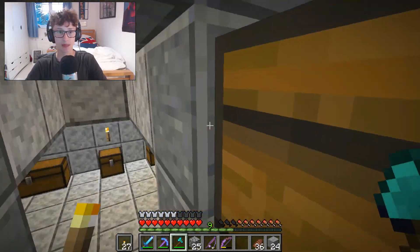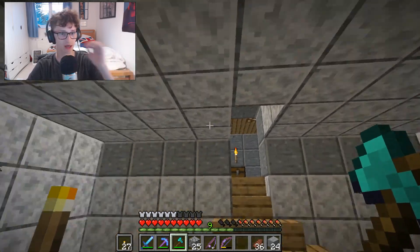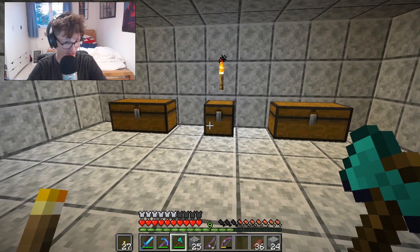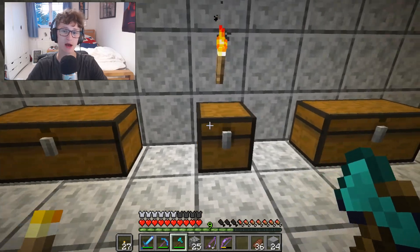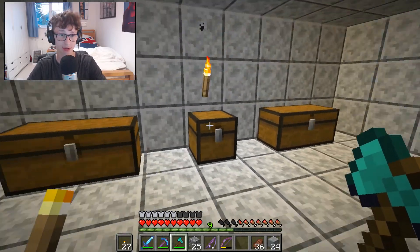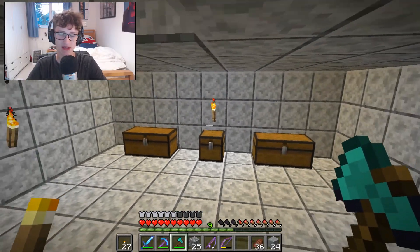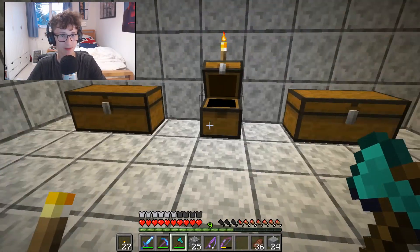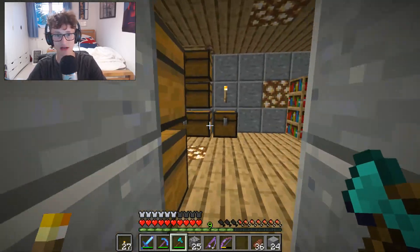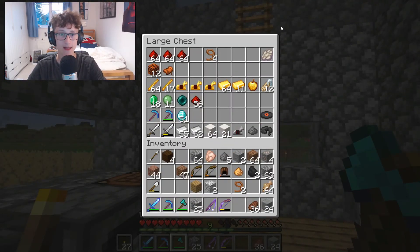Okay, big progress. I have just made this room with polished andesite. It's going to be more than just polished andesite - I will change it. I want to organize it well. I want to have like a wood chest, cobblestone chest - because there's going to be a lot of cobblestone - and then like an andesite and things chest. This is my lapis lazuli chest - it's just going to be lapis lazuli. And this is the valuables chest.